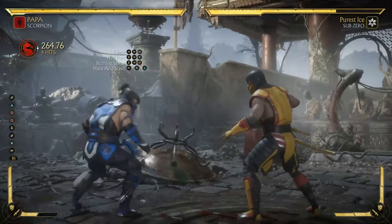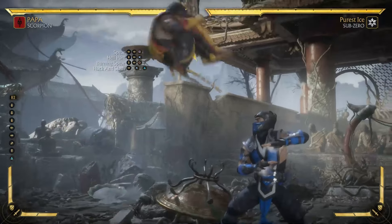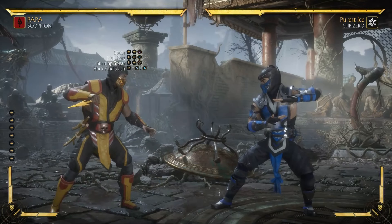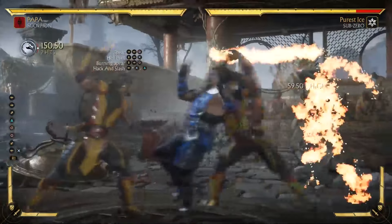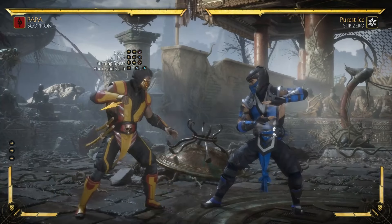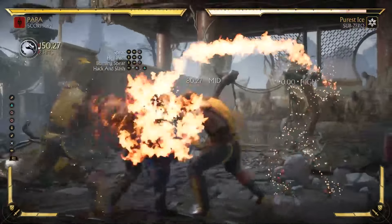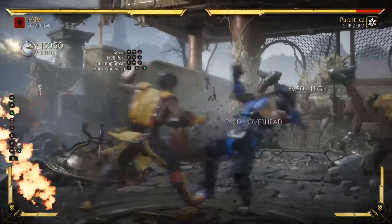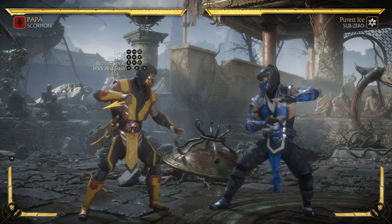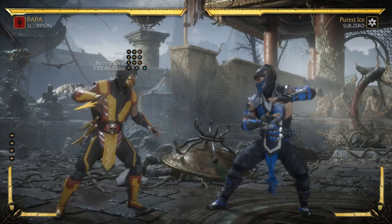This is probably the hardest part of the combo — getting the jumping attack to circle and then into an enhanced hellport. A lot of people like to down block or stand block, so it can be hard to land that overhead at first. But once you do, you'll punish them with this combo. After the enhanced teleport, you need to jump kick them, then hellport again with an enhancement — so you need two enhancements total in this combo.